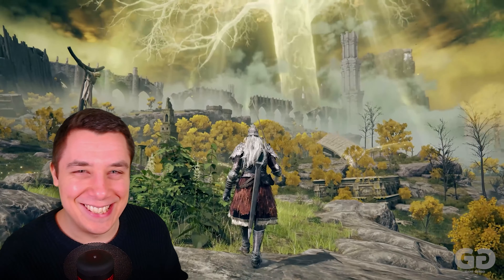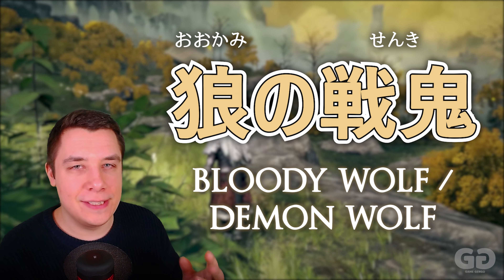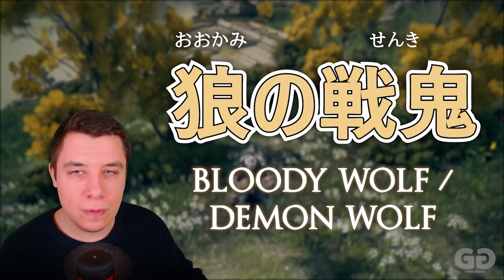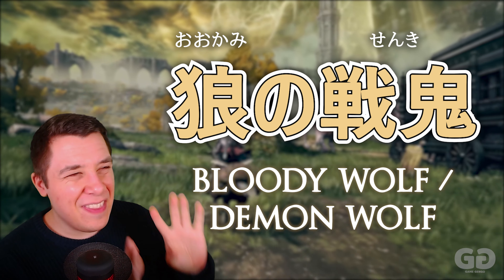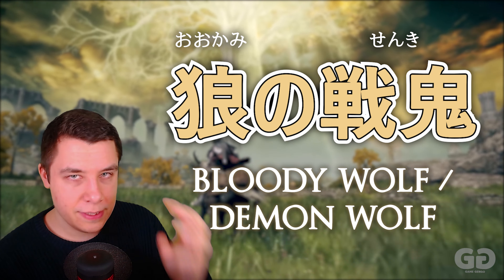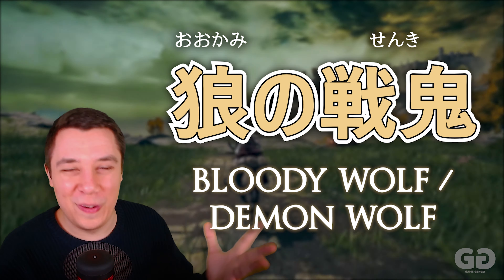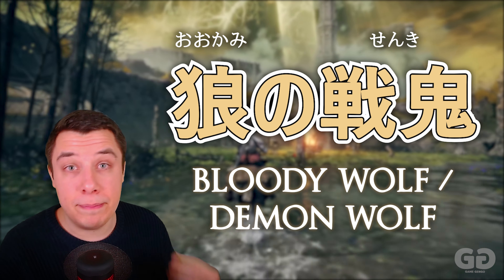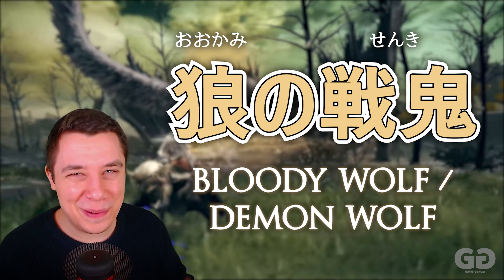One of the coolest looking classes in Elden Ring is the Bloody Wolf, and in Japanese the word is Ōkami no Senki. The first part before the no particle is Ōkami — that is the wolf. Then the last part, Senki, is a combination of Sen for battle and Ki for demon. So it's kind of like the battle demon wolf. In the English translation they've called it the Bloody Wolf, but you can feel that sense of a wolf that's a demon on the battlefield.